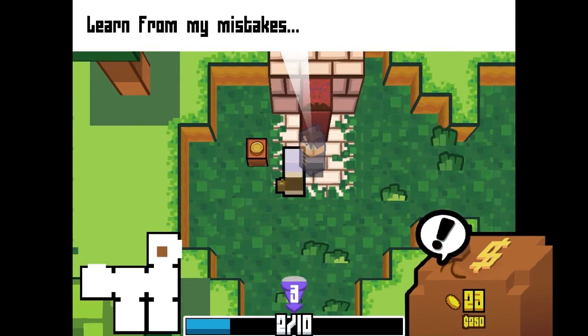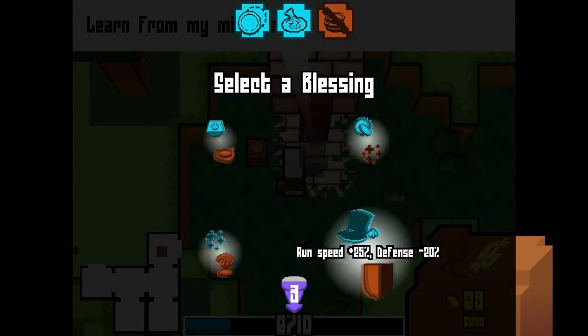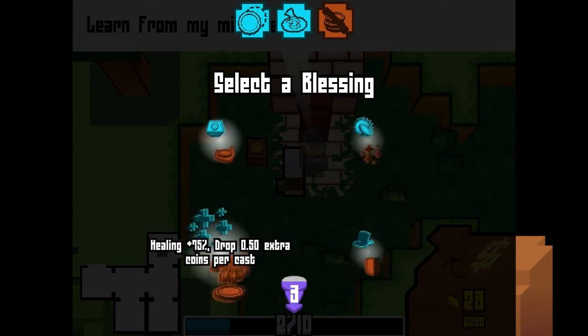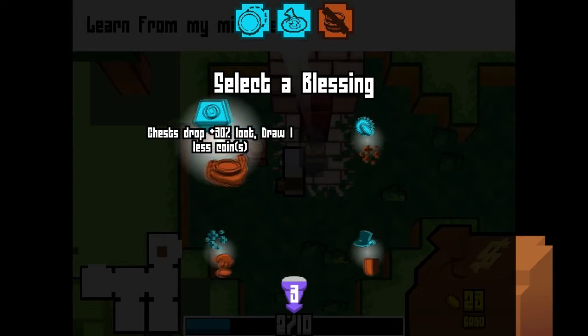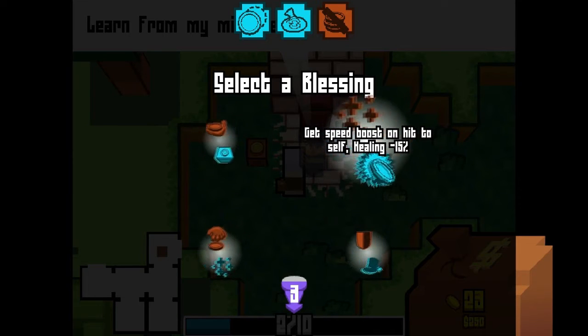There's an element of risk versus reward too. There are ghosts floating around certain levels that say cryptically, 'LEARN FROM MY MISTAKES!' — which, when you open your bag, forces you to choose from a list of powers that have their own pros and cons. The biggest risk is that once you open your bag, you must pick one of the powers no matter what, forcing you to live with one of your choices.